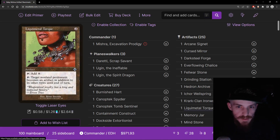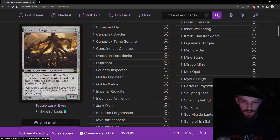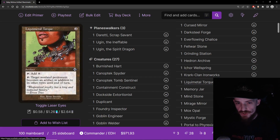Liquid Metal Torque — two mana artifact, taps for a colorless, or you can tap it to make a non-land permanent an artifact until end of turn. This allows our Vandalblast to hit things it normally can't. It might give us extra synergy — we have tons of things that want sack outlets like Kuldotha Forgemaster, and we could get extra Scrap Trawler triggers. It's just a two mana mana rock with extra upside, and we'll gladly take that. Really nice flexibility.